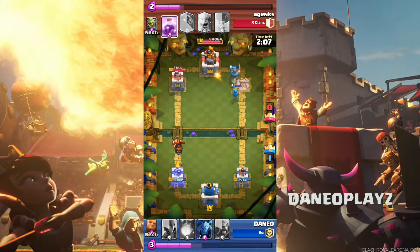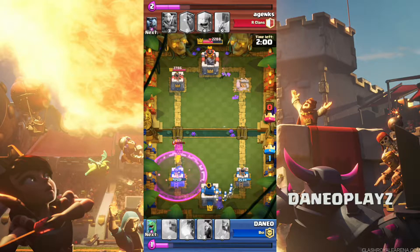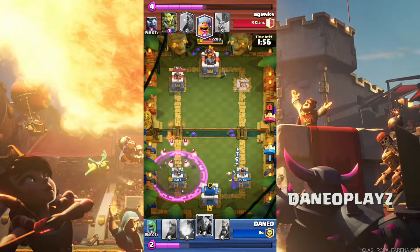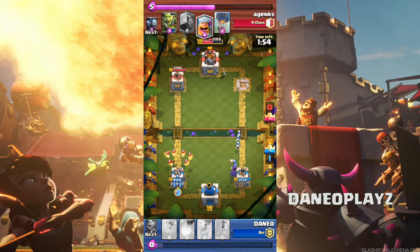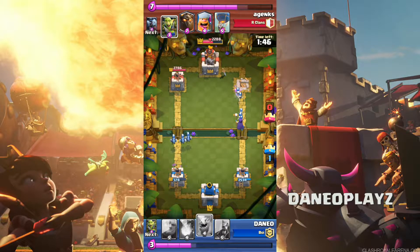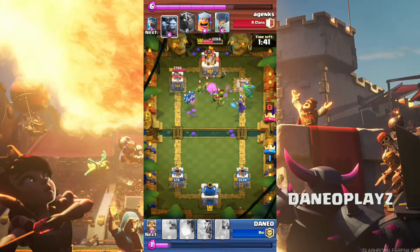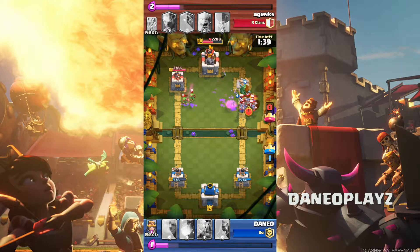What does do damage is the Lava Pups. I make sure that right before it pops, especially on Rage, I throw out my minions just to assist. I want to clean up. As you can see, I already knocked his King Tower down about half. The fact that he has a level 2 legendary and then one level higher than he did really helped out, just because of his gameplay.